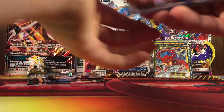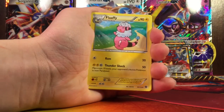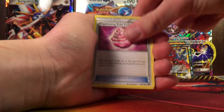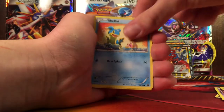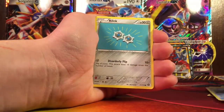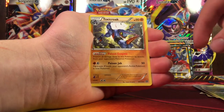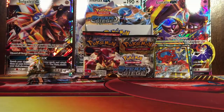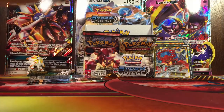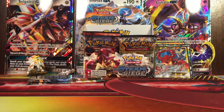Next pack. Flaffy, Captivating Pokepuff, Clefki, Drifling, Morrill, Shellos, Mantine, Clank, Reverse Tangela — and the last card in this pack is a Toxic Wrake. That looks pretty cool. I really like the artwork — Toxic Wrake is a really cool Pokemon. I do need to get the EX for it. I might have to go buy some Flash Fire packs and open it on this channel sometime.